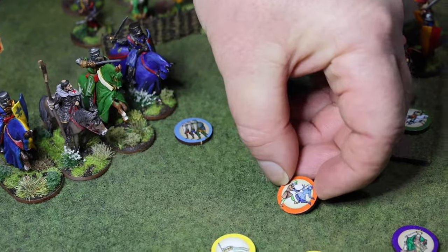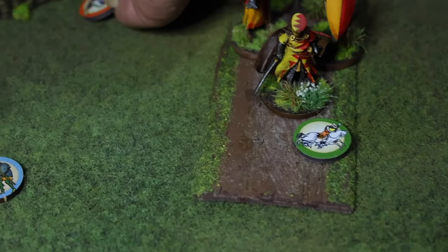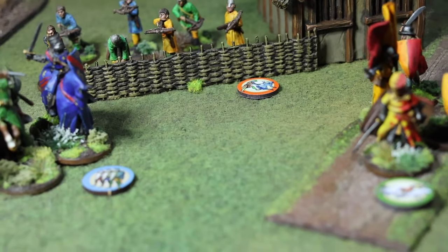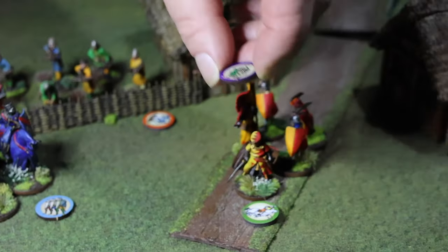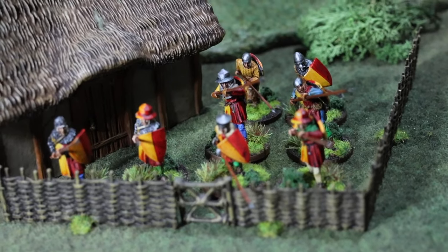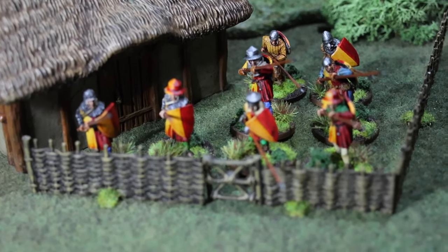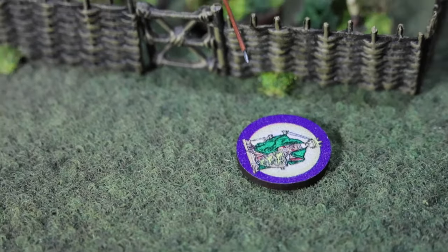This one here is a combat action token that could be shooting or attacking. Let's imagine my crossbowmen are shooting - I would place this on them to indicate their action for this turn is to shoot. Some units have special abilities. For instance, these regular spearmen have something called brace, but they have to spend an action to do it. That means they get in nice and tight with their spears couched, ready to receive a cavalry charge. I would use this token to show they're doing their special ability for this round.